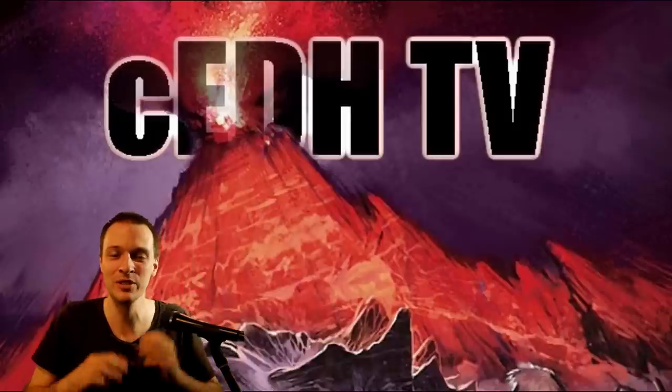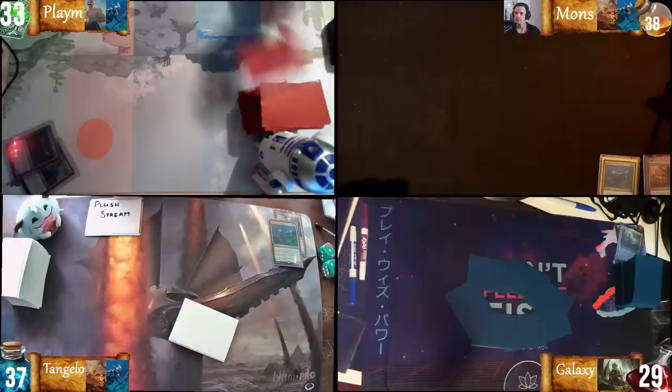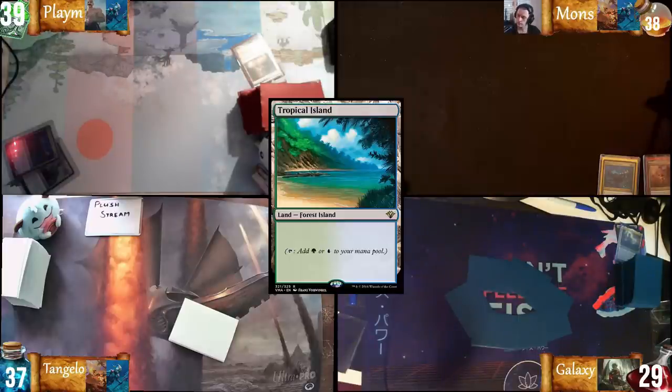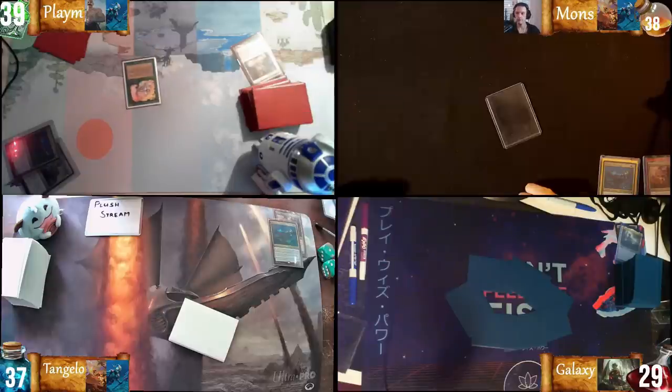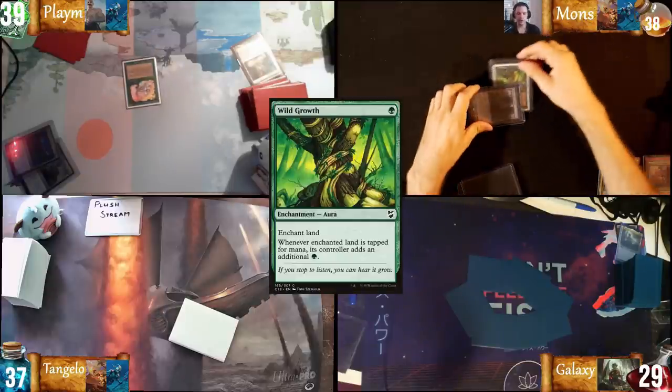Draw for turn, play Scalding Tarn, fetch Lyssworns Life, find blue-green land, cast Lanowar Elves, pass. Draw a card for the turn, shock into play a Stomping Ground, cast Wild Growth, pass.